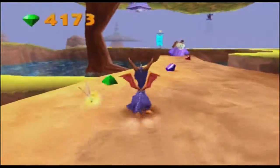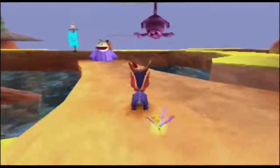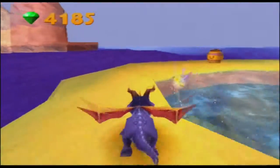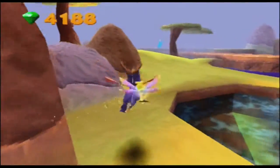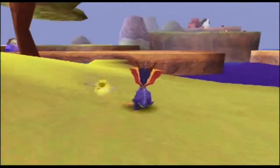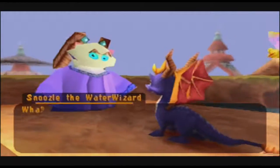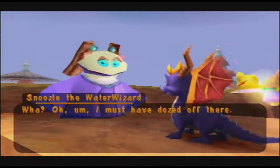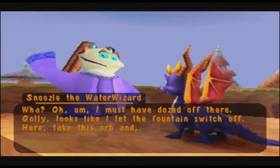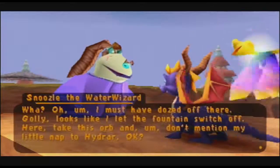Got this guy and another monkey lemur. I'll just chill. Reload! No, his hands didn't go in his ears here — they were just kind of flapping back and forth, I guess. That's an animation cliche. And we've got some more gems over here. Okay, that goes back to the cave we just went into. What's up, this guy? Snoozle the Water Wizard — I must have dozed off there. Can we just take a minute to appreciate how somebody purposely named their kid Snoozle? He left the fountain switch off. Your secret's safe with me, buddy.